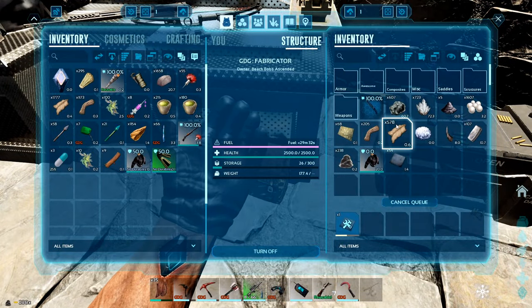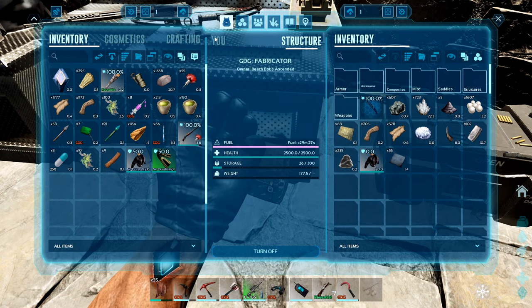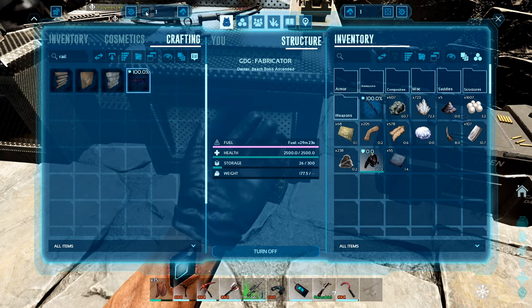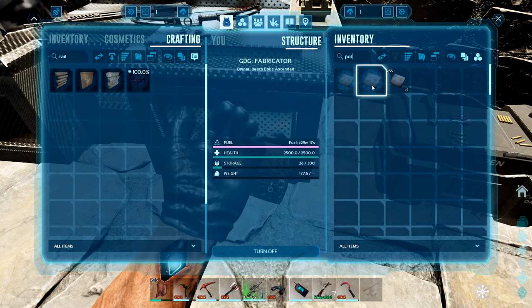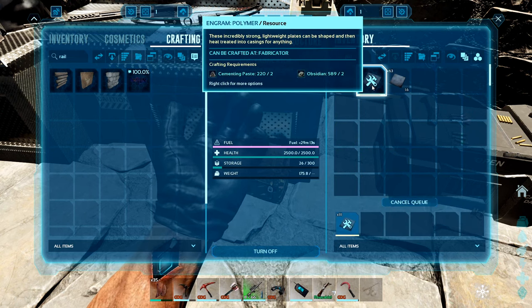I didn't realize it needs 200 polymer. Let's try now — rail, pull. Still 94 polymer short. Alright, there we go. That should do it.